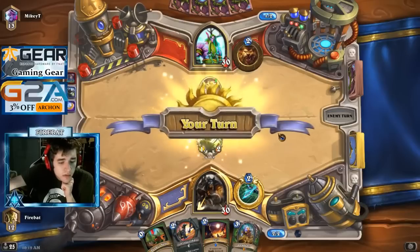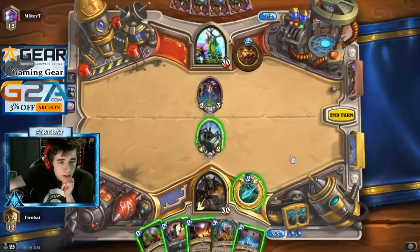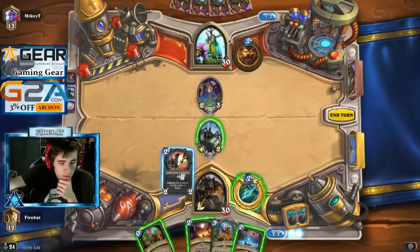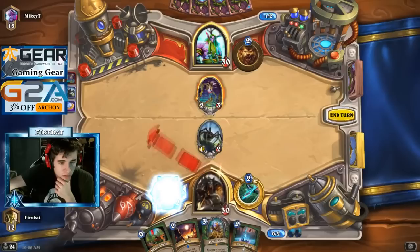That's a card. You can just Freezing Trap that honestly, or we can kill it with the Glaivezooka — I guess we kill it with the Glaivezooka. Freezing Trap can help us slow down the game later so we can set up things like Ball of Spiders. It's a relevant thing to think about because our deck is ridiculous.